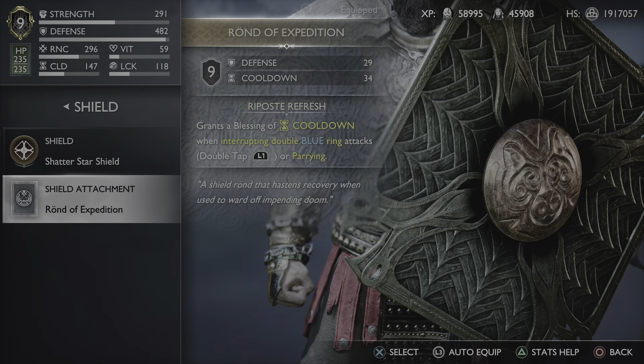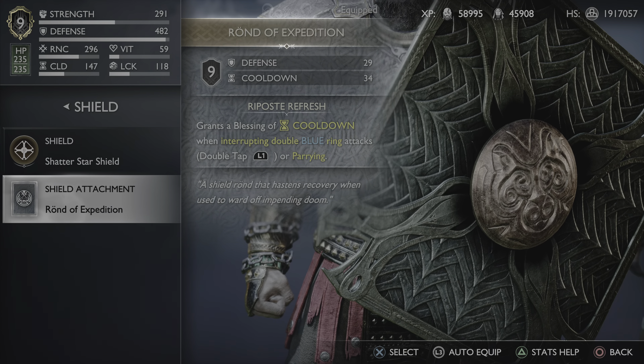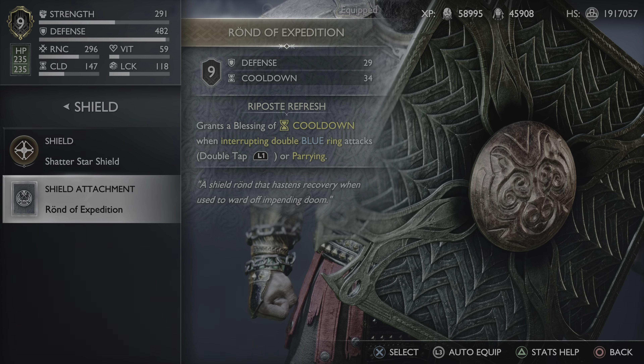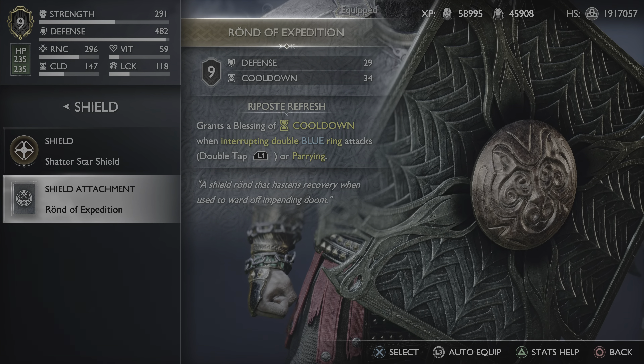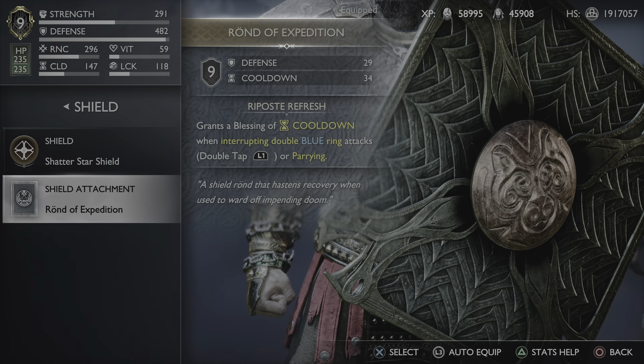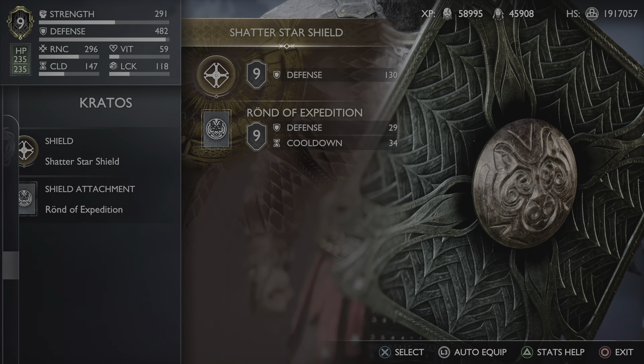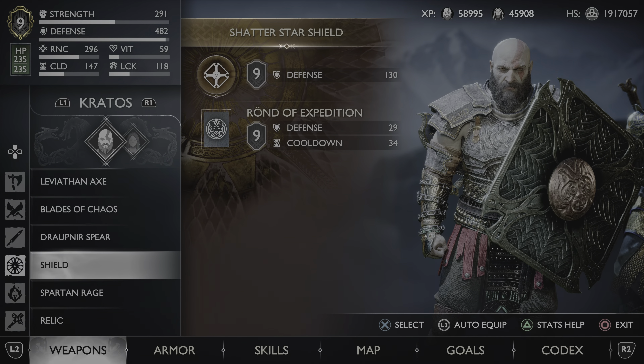By double pressing L1 — by interrupting blue ring attacks or parrying — the shield is good for both of those things. You get Blessing of Cooldown, which helps lower the wait times on all those runic attacks, which are very powerful.